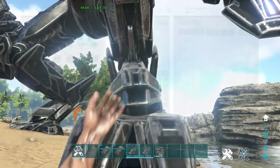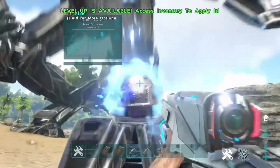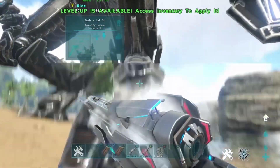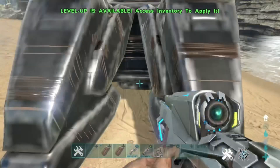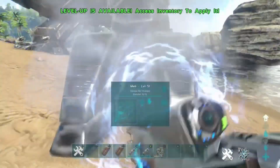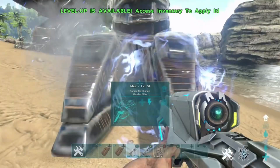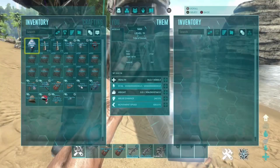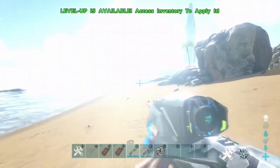Try and get the mech's health down to 100. As you can see, in the gameplay I'm going to keep shooting and hitting it until the mech is actually down to 100 health. When you go to the inventory and press it, it should say 100 health or just above it. Mine's currently at 116.